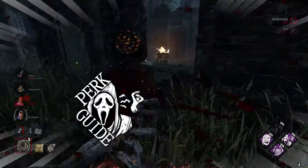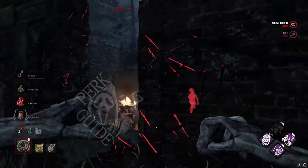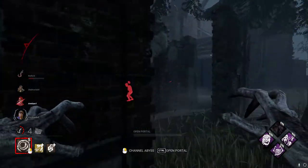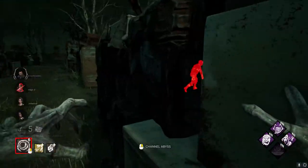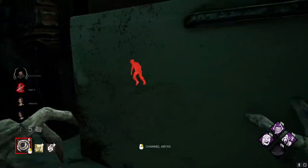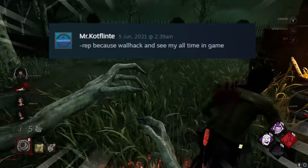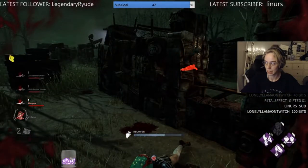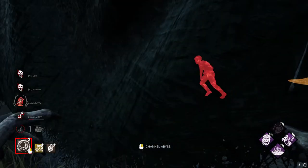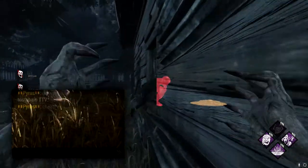Welcome to the I'm All Ears perk guide. This perk is a great asset for learning how survivors position themselves in loops, and it's a great tool for both new and experienced players. So if you enjoy getting legit wallhacks in game, being called out for wallhacking on your profile on people's streams, as well as being called a cheater in postgame chat, this is your perk.